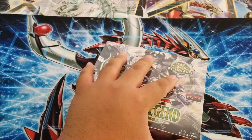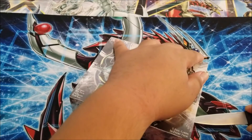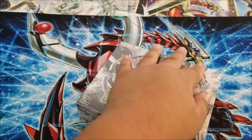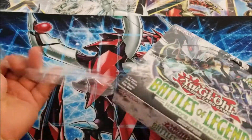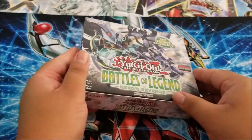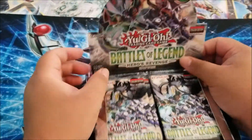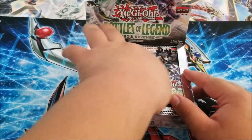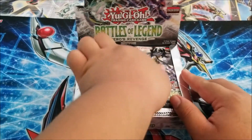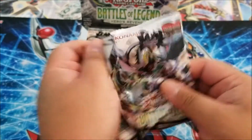Here goes the second box. Let's see if I'm lucky and able to pull the Utopia — I heard there's a Utopia Kaiser in here. It was previously a prize card, I think. I forgot about it, that's why I bought about three of these and I'll probably order more. So far I haven't seen anyone pull it, so hopefully I can pull this thing. That'll be awesome.